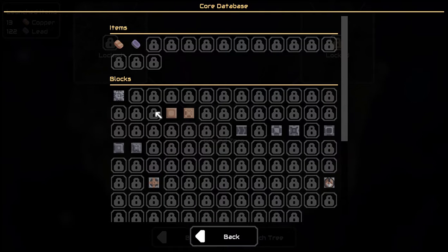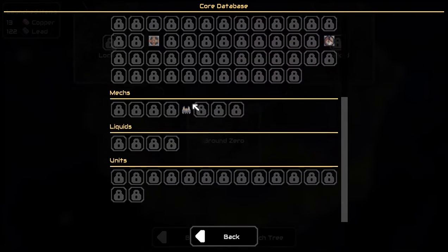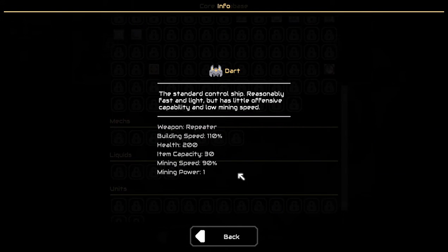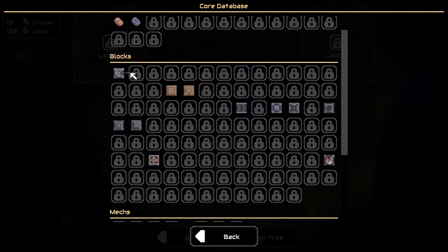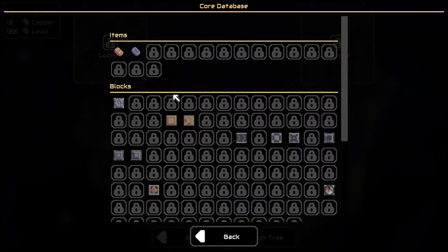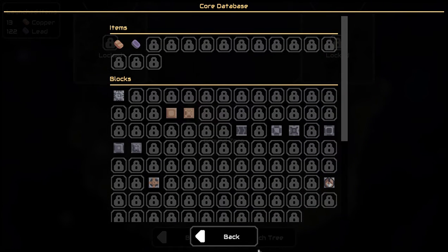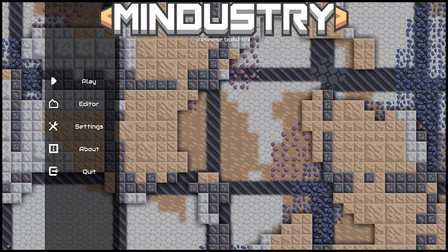You also have a core database — when you unlock things, they show up here. You can apparently get other mechs. There's units, liquids, and blocks like the drills and things, and items. But that's all I have time for today. See you guys in the next video.